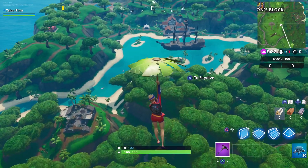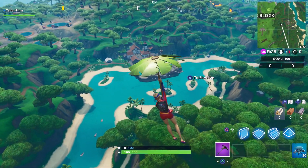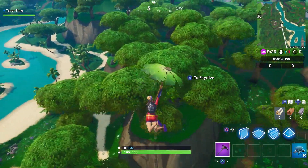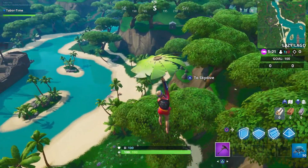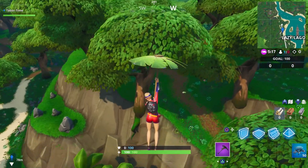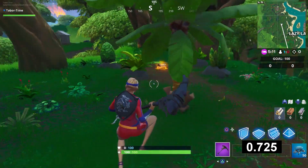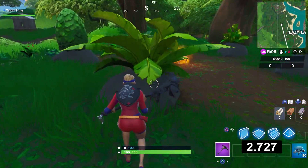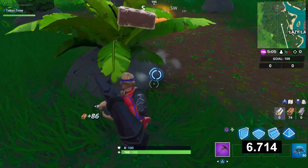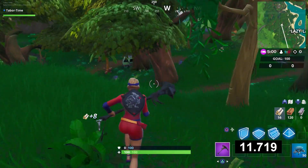The next location is even faster than Lonely Lodge — it's right next to the pirate ship in Lazy Lagoon. There's a bunch of trees here, and if you make your way in between them, the reboot van is nearby. Come up here between all the trees and you'll see a circle of rocks. Remember the timer starts as soon as your feet hit the ground. Break one rock to get over 100 brick — already over 100 right there.